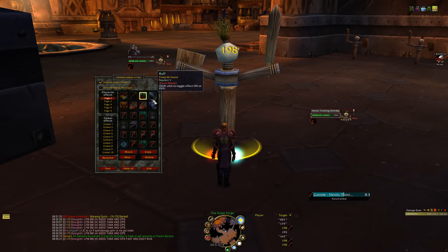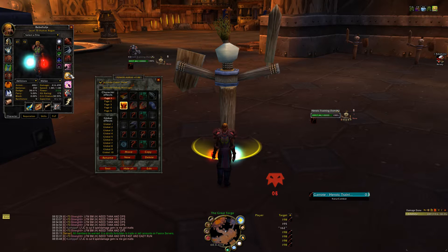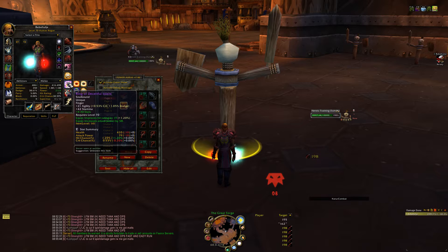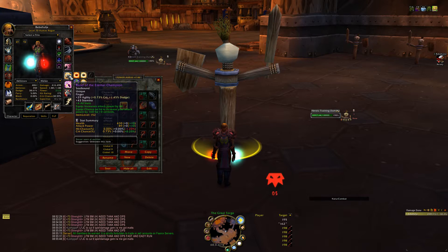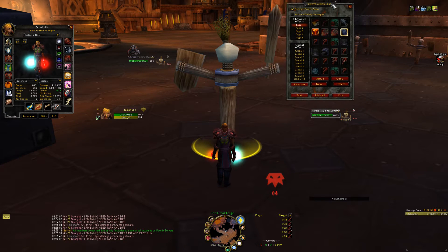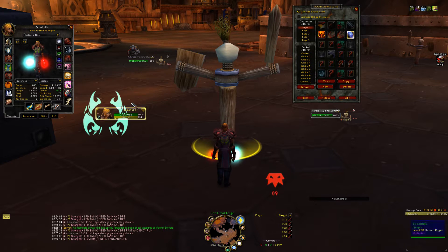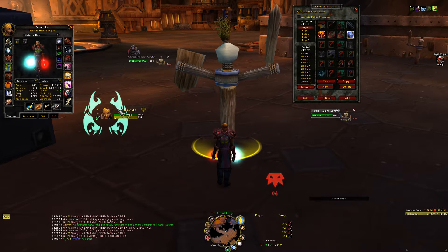I also have Find Weakness, obviously, and Coup de Grace — that was an old one. I have my ring proc, so when that procs I get this little symbol over here. I have combo points, and Wrath of the Astromancer — let's say I'm fighting Solarian and I get the debuff, the Living Bomb. It would show like this, so I know that I am the bomb and I have to run into my raid and cloak.